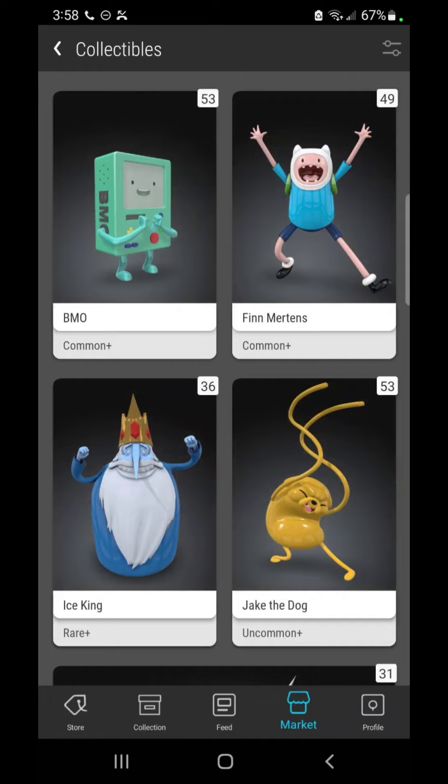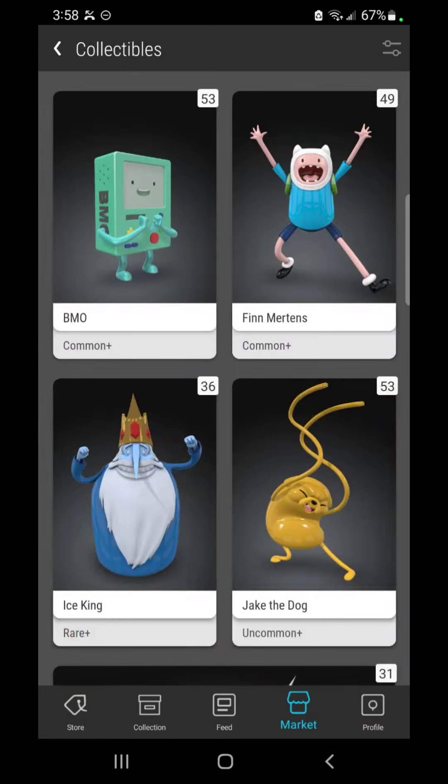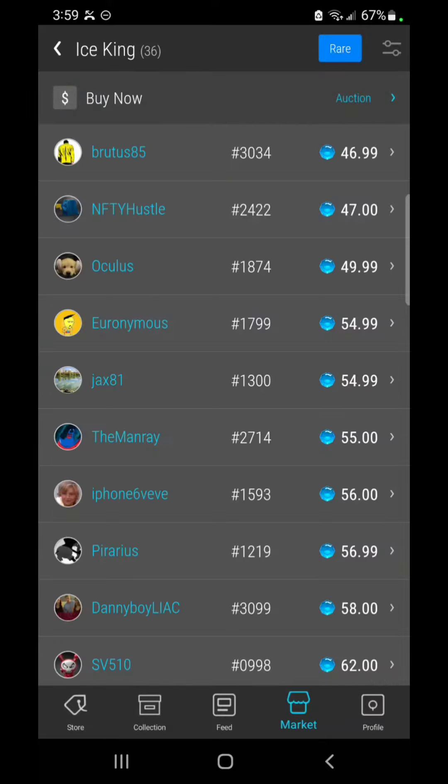I always tell people to know the history of pricing on these items. BMO is at 20 gems - I haven't checked it much lately, I've still got a nice stack and haven't picked any up. It did drop below 20 gems, down as low as 17. Fin Mertens is sitting at 25 and I think it dipped down to as low as 20, which lets me know if we dip back down again to those levels I need to snag them.